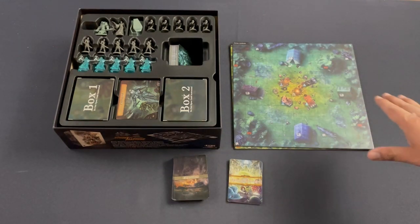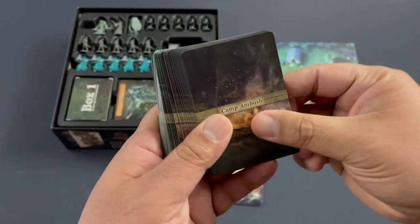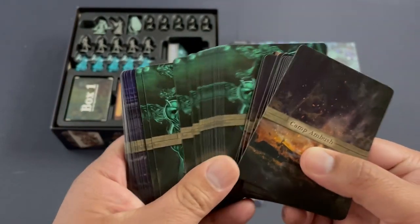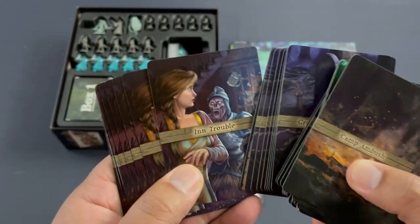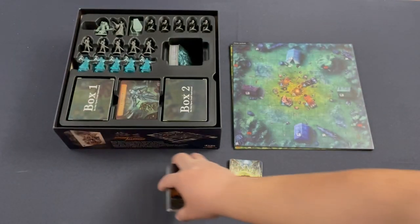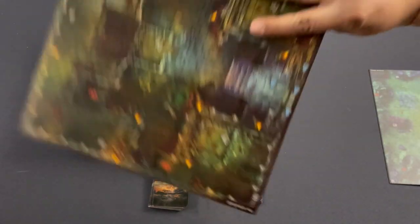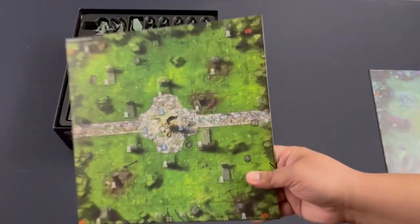You also get four encounters that come with small boards. You have the aforementioned cabin ambush, the Ark and Hold which is kind of a prison scenario, Grave Disturbances in a graveyard, and — I cannot believe Saddler's and Scotty over at Blacklist — in trouble, really, come on now. So clearly that is the inn. Here is the campfire, here is the inn. You also get another board with different terrain, so one encounter per terrain — it feels a little bit like Street Masters, I'll get to that in a second.